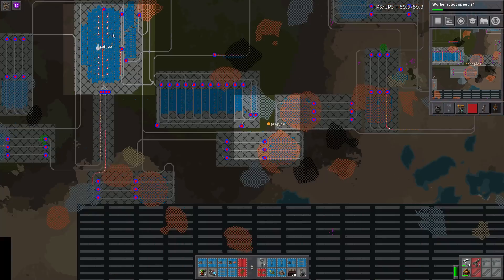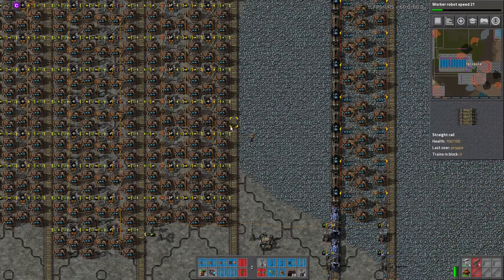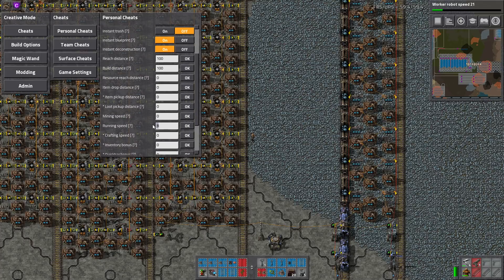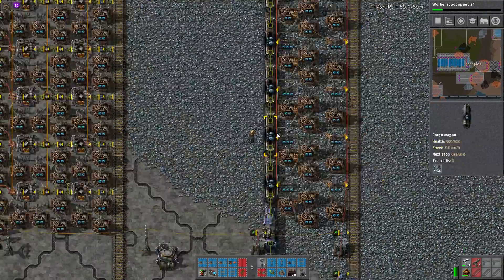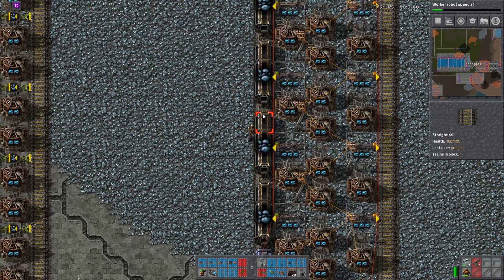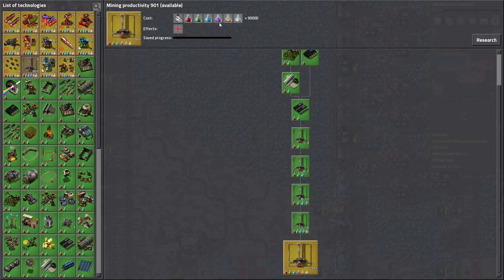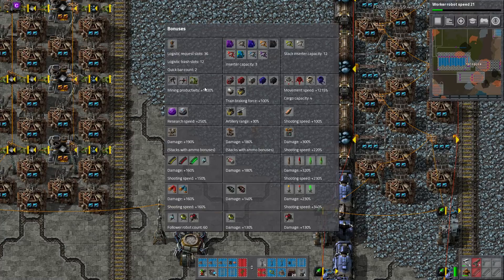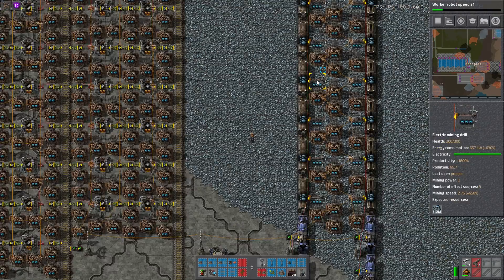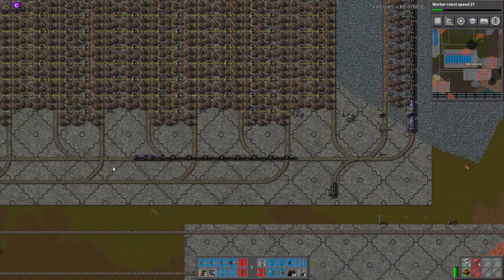Looking at the mining here, it's actually both — let me slow down my running speed a bit. This is direct ore to train mining, which is really the most efficient thing you can possibly do at this stage. They're on robot worker speed 21 and mining productivity 900+. With 1800 mining productivity, you can see how fast the ore is filling up, and these trains just loop in and turn around.